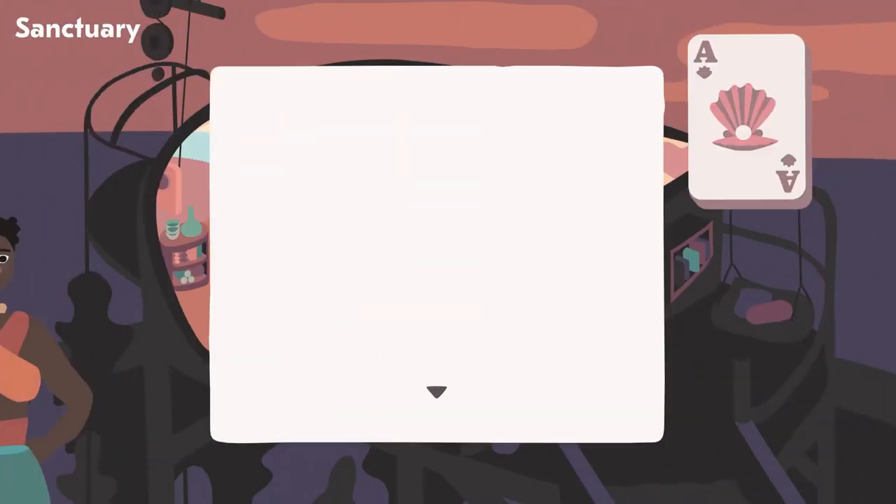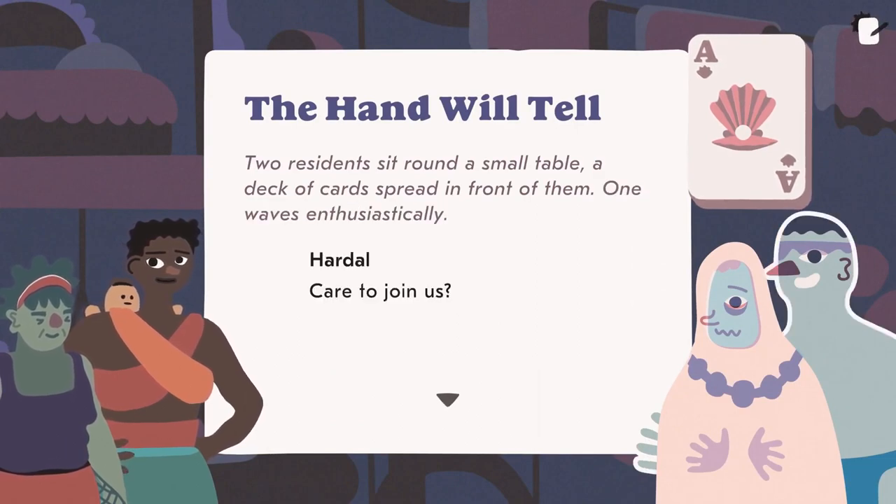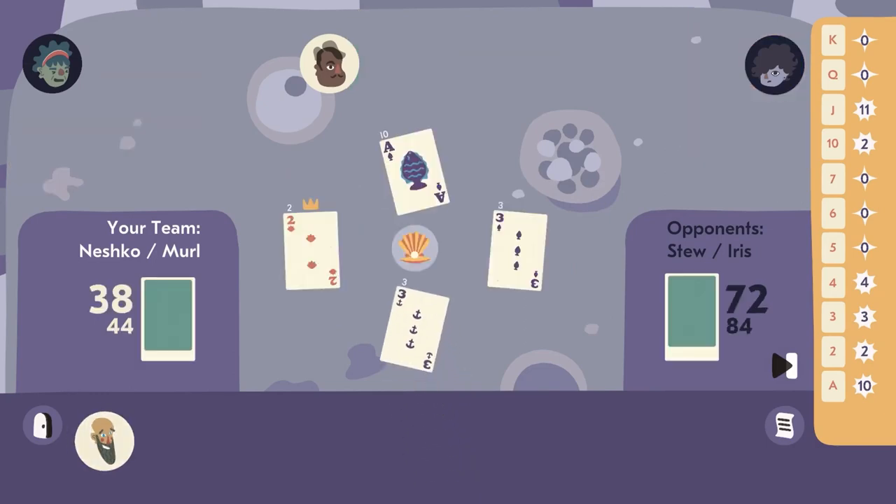As you explore, you'll also find a brand new trick-taking card game designed especially for the world of Salt Sea Chronicles. Called Spoils, you can play it all over the archipelago and discover how each community has slightly different house rules.